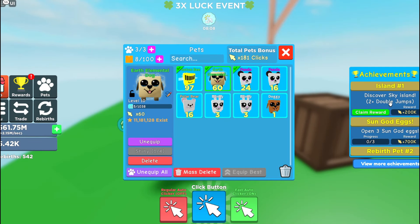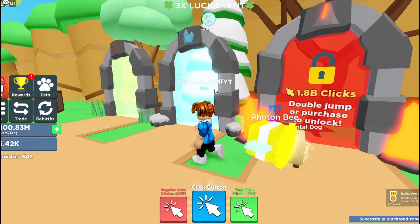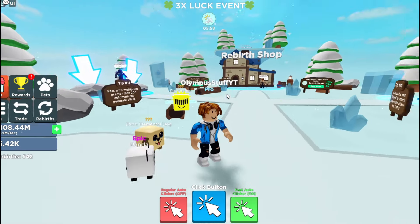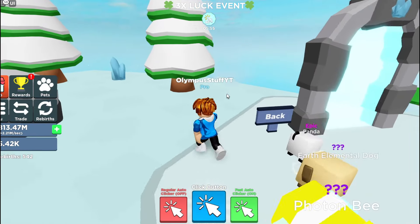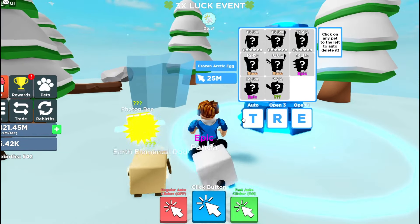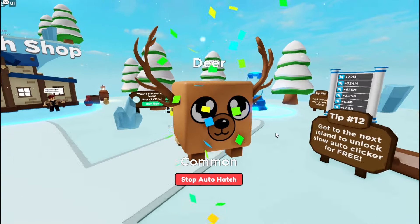Now we can claim more rewards — double sky jump, two plus jumps. Now we got to get to island number two. Discover ice island with three plus double jumps. Another portal unlocked — they brought us to a new world. I guess it's like some snow island or winter place. Let's buy new pets here: an arctic egg for 25 million clicks, and that gave us a deer.